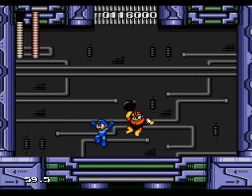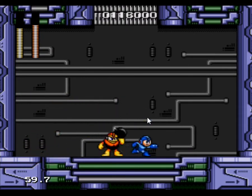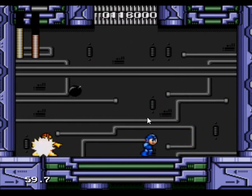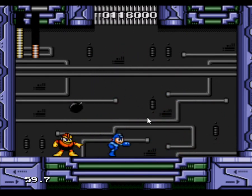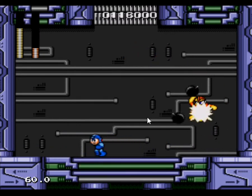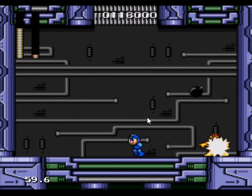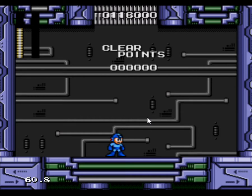Bomb Man is one of the useless workout masters, if you ask me. What you'll want to do is fire and avoid his explosion. This loops back around and his weapon, the Hyper Bomb, is weak to Guts Man. That means you can start here, go to Guts Man, go to Guts Man, and then go to Elec Man.